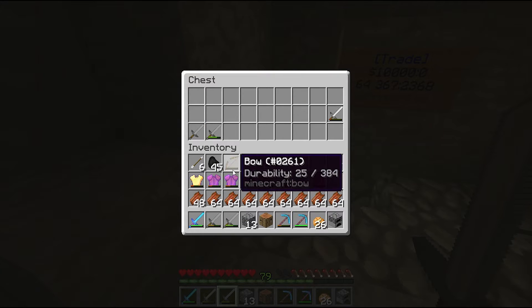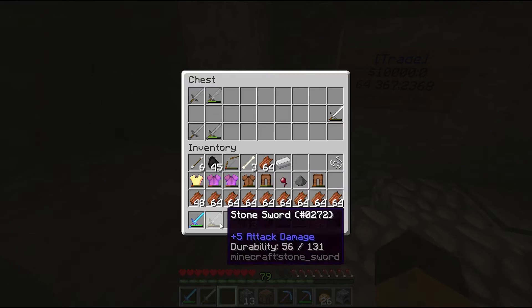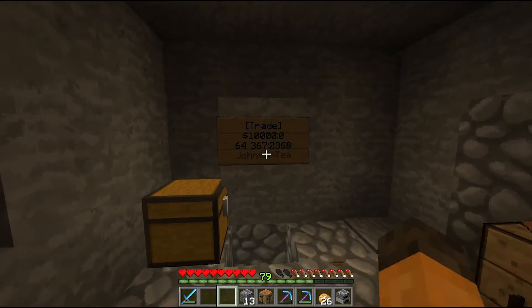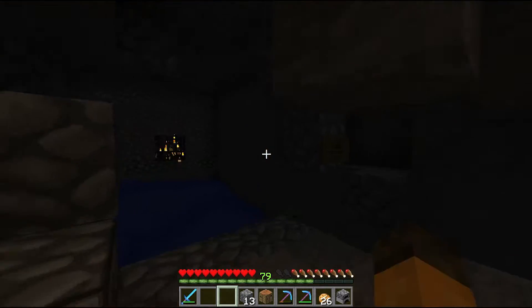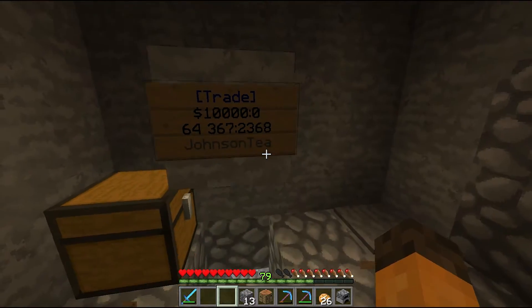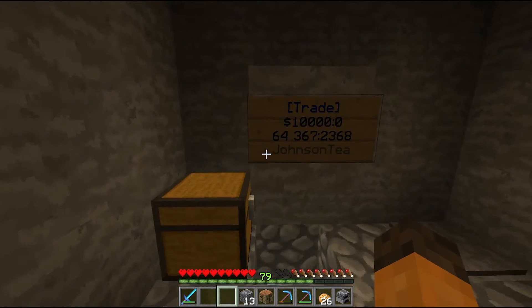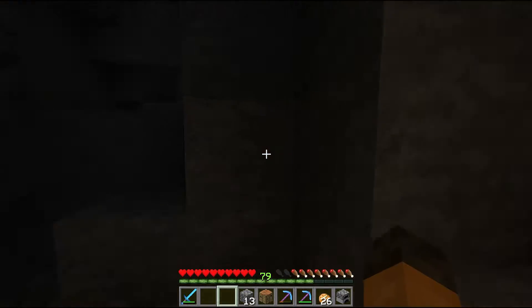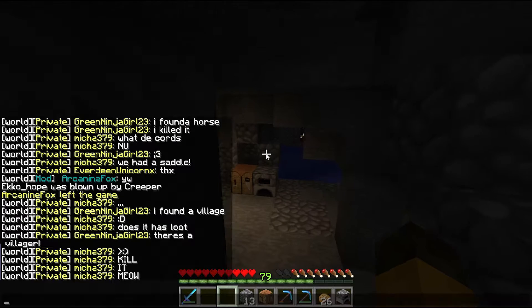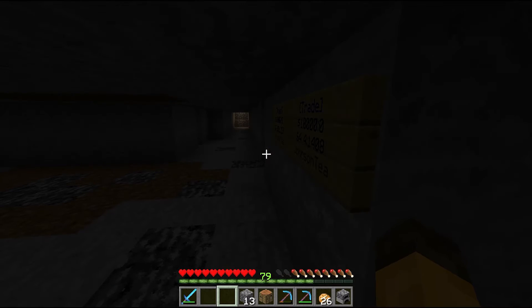There's also a bug. The trade sign — there's no chest sign anymore like you saw in previous episodes. There are these trade signs that can be used for storage, but apparently you can't break them to get all your items back. I'll show you another example later on in this episode.